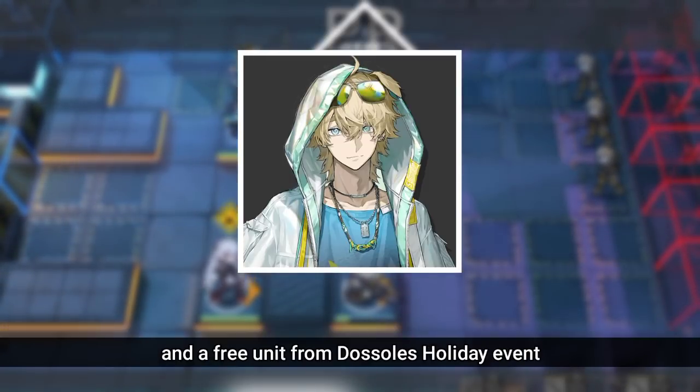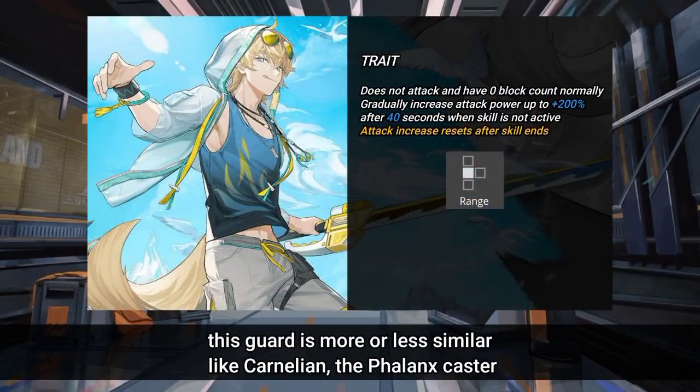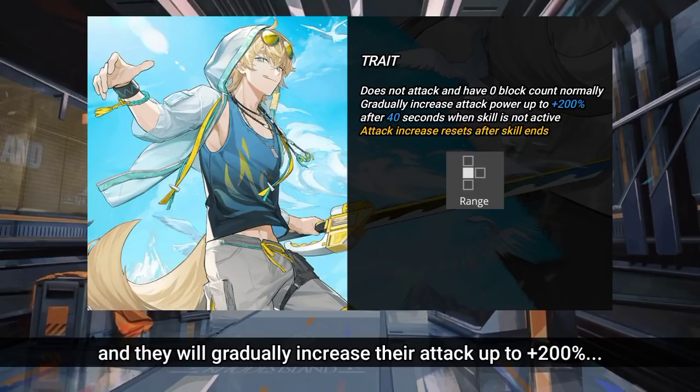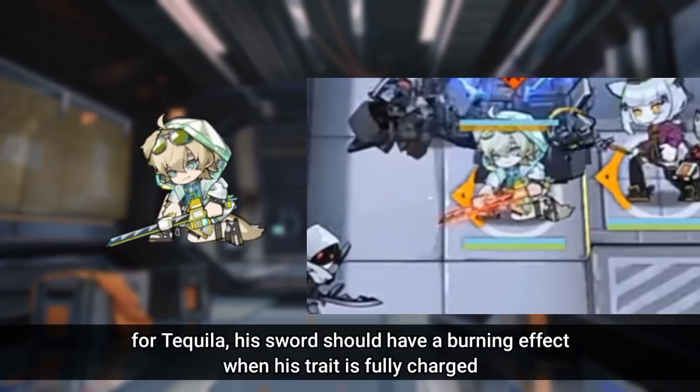He is a free unit from the Dossoles Holiday event. For his trait, this guard archetype is more or less similar to Carnelian. The Phalanx Caster — the Liberator Guard will not block and attack enemies when their skill is not active, and they will gradually increase their attack up to plus 200% after 40 seconds in their rifle state, then reset after their skill ends. For Tequila, his sword should have a burning effect when his trait is fully charged.